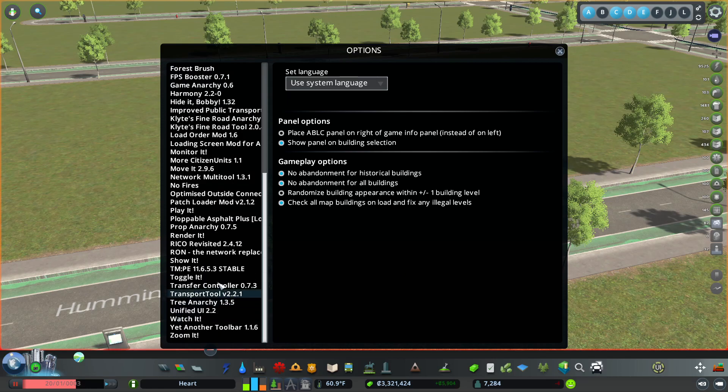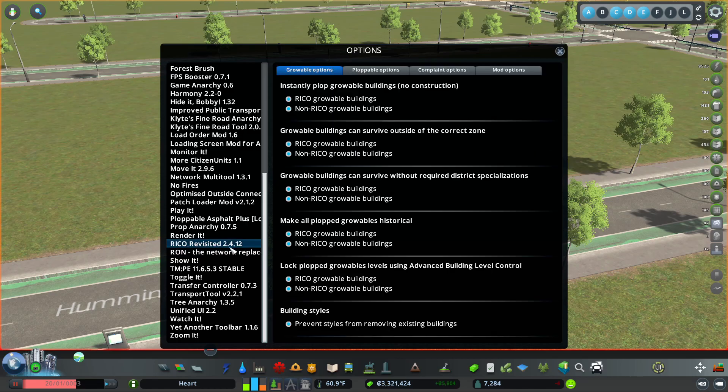The other one I need is Rico Revisited 2412. Rico stands for Residential Industrial Commercial Office. The choices I have here: I am allowed to plop growable buildings with no construction — you saw me just drop it right there, that's exactly the one I wanted. Growable buildings outside the correct zone will survive. I've set it up that way. I could have zoned that industrial and then put the residential in there — it would have been fine. They can survive without required district specializations — just drop them right on in.